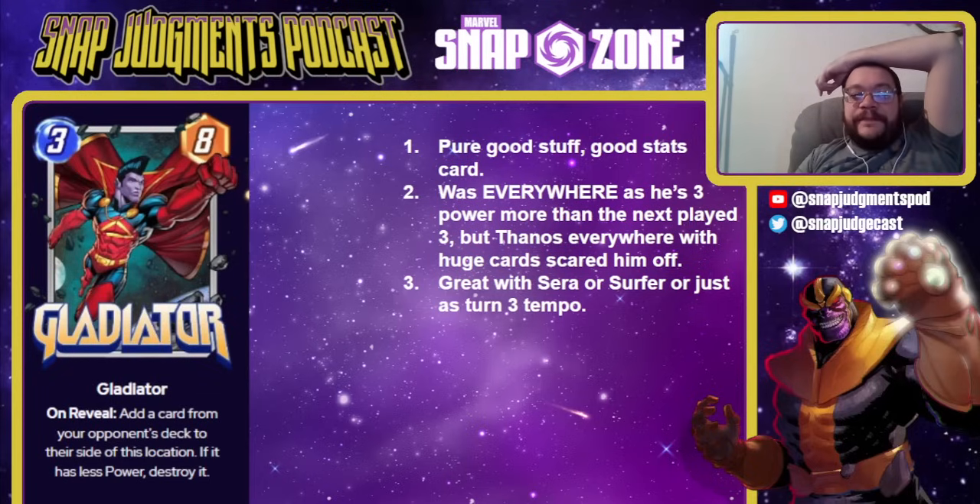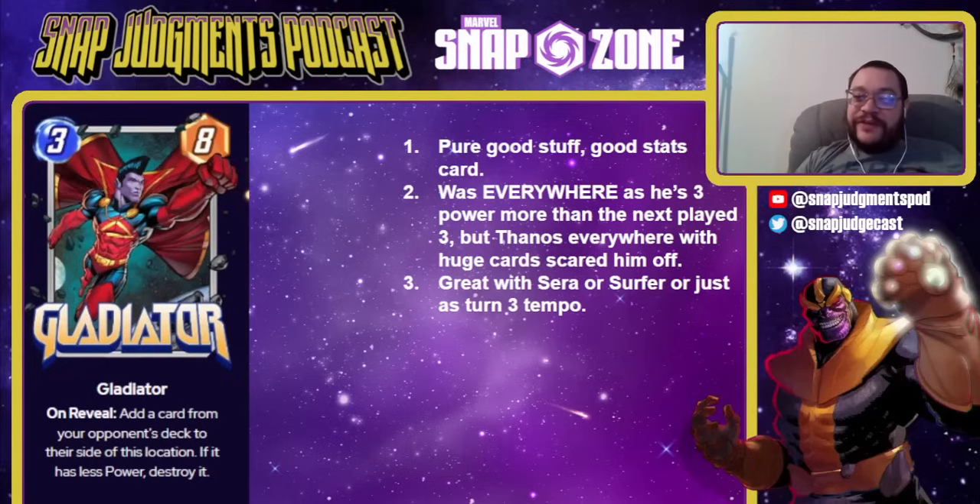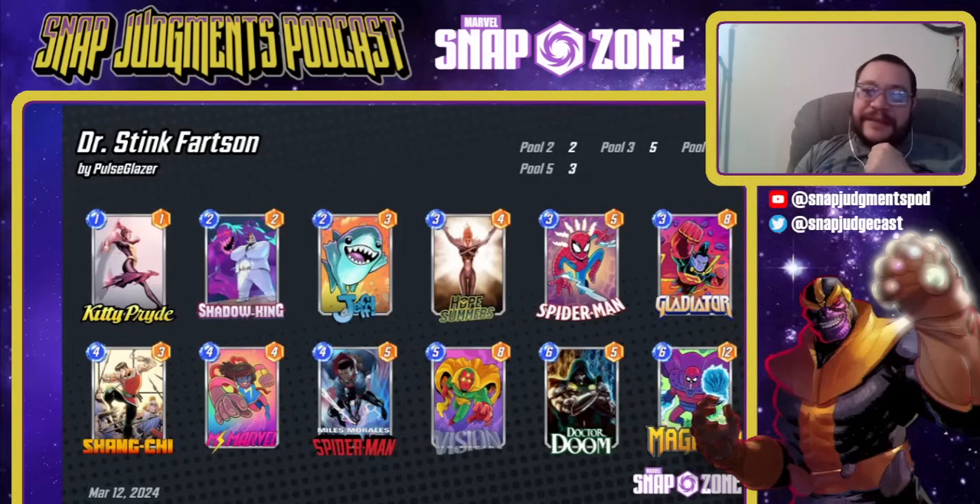Gladiator is a 3-8 on reveal — add a card from your opponent's deck to their side of the location; if it has less power, destroy it. This is a pure good stuff, good stats card. He was everywhere since 3-8 is way ahead of curve for a 3-cost — way ahead of the next most powerful 3-cost card. But Thanos being everywhere means he either hits a stone and draws them cards or hits one of their big things, and that's really dangerous. He's great with either Serra or Surfer, or even just his turn-3 tempo in general good decks. Big Baby ran the Dr. Stinkfartson deck, basically putting the Gladiator stuff into the move stuffed shell, like peanut butter and chocolate. Gladiator is good — he's just a play big stats card and it is powerful.